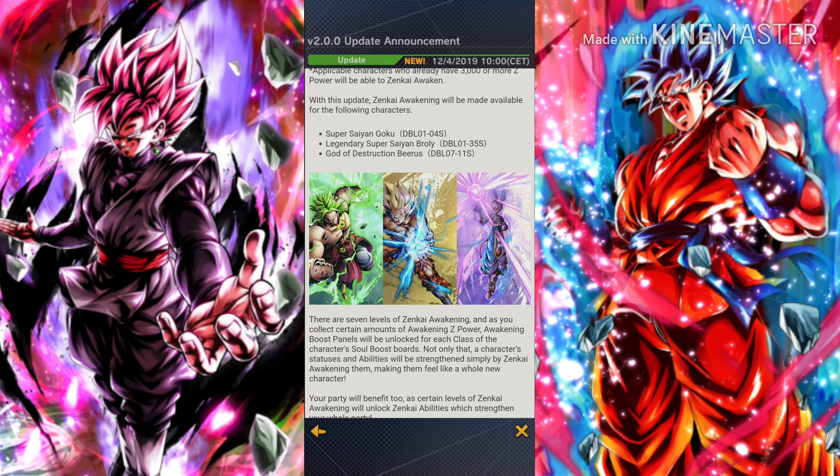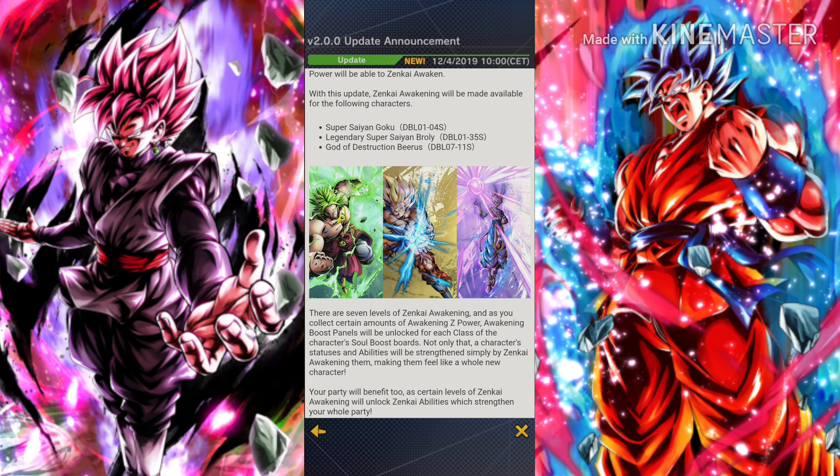The three characters currently available for Zinkai Awakening are the three you're seeing on the screen right now. The first is Super Saiyan Goku, the very first one added to the game. The second is Legendary Super Saiyan Broly, the very first one added. And the third is the most interesting one — he recently received a lot of buffs and a legendary finish that he should have received long ago, and now they are giving him even more buffs through Zinkai Awakening.